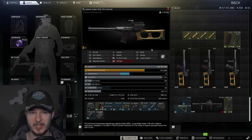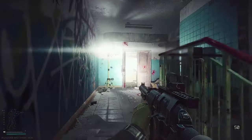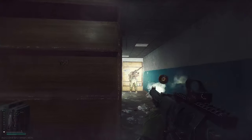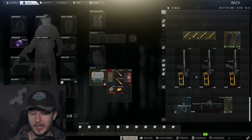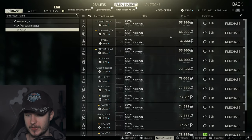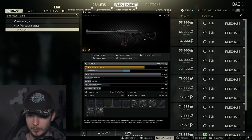The benefits of the VSS are that you have a very silent and very decent gun. The time to kill is quite low, which is why I recommend it. As you can see, the VSS is very inexpensive, and if we compare the prices with the ASVAL there is a clear difference — the basic ASVAL is also worse compared to the VSS.